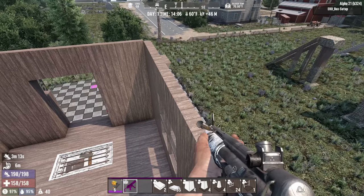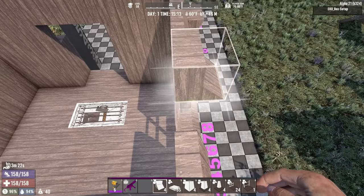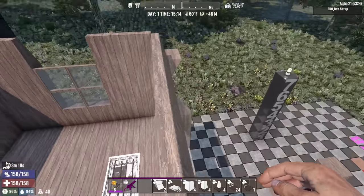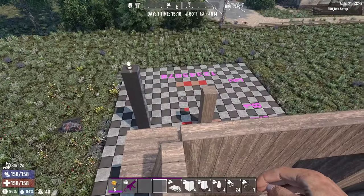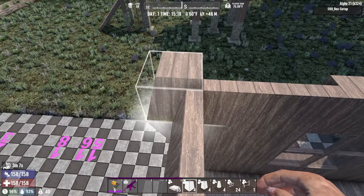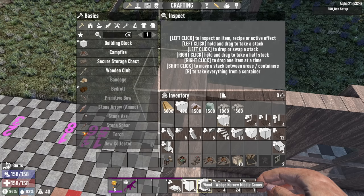I made one mistake on the two blocks above the windows — those should be removed because we're going to replace those with cube one half ramp tips facing outward. This is going to give that appearance of having a window overhang. These are the small additions you can add to your base that add a whole lot of character. This is still in the same exact footprint, we're just using different block shapes to make it have more character. Next we're going to be framing in the rest of the corners using wedge narrow high corner, wedge narrow middle corner, and wedge narrow low corner.